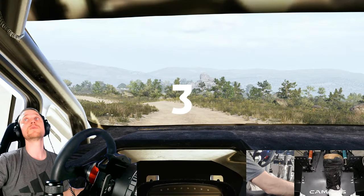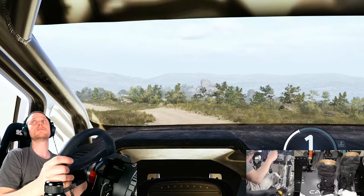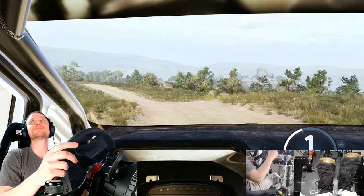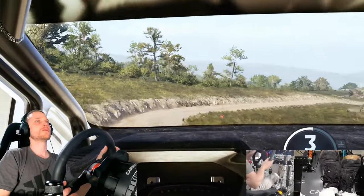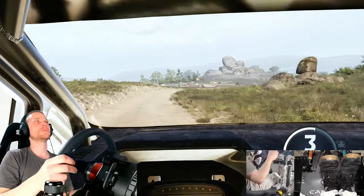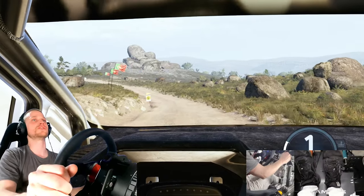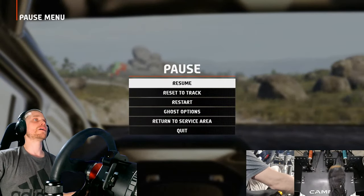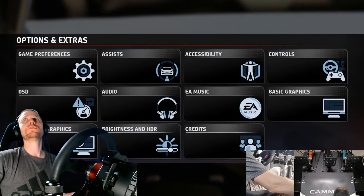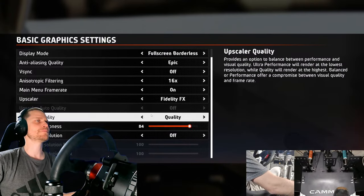Let me try ultra quality with dynamic resolution on to try to keep the frame rate up. Now we're at 104 — the highest numbers we've seen. But in motion it's 96, 99, 97, 94. There's basically zero benefit to using the upscaler, at least with my AMD GPU. I switched from Nvidia to AMD, and there's no point in using it at this point unless you want that extra sharpness.